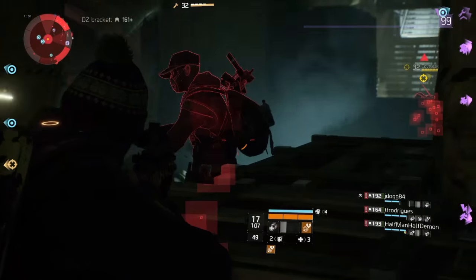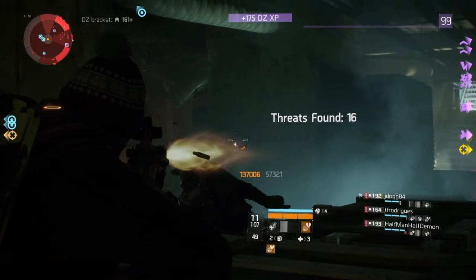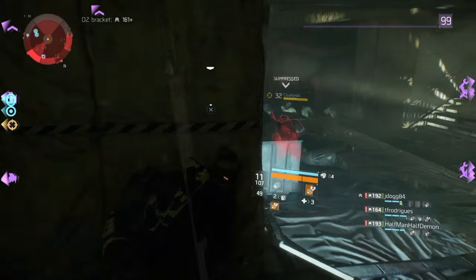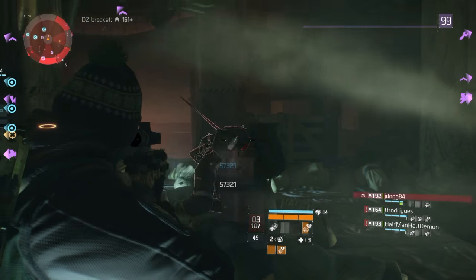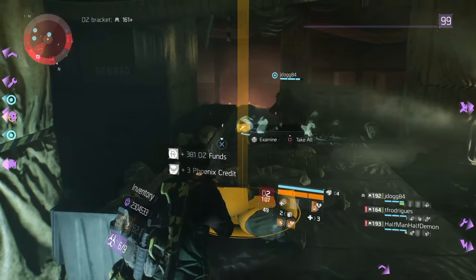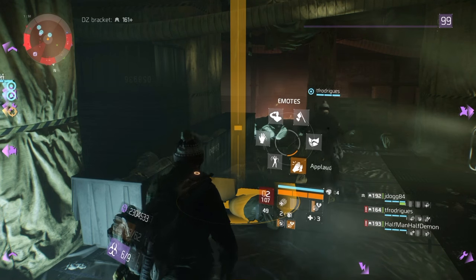Here we are in Dark Zone 5 against a level 32 — look at those numbers, this gun is awesome. Just a couple shots and he lays down. There he is, and there you have it.